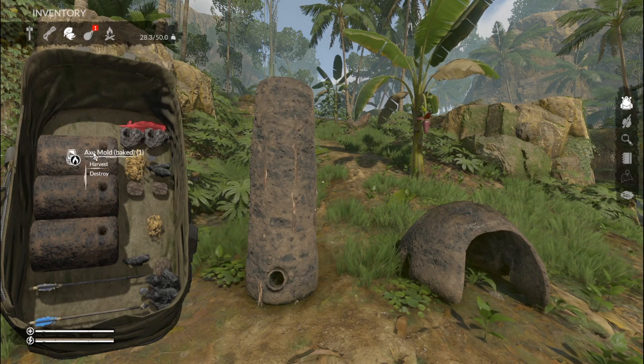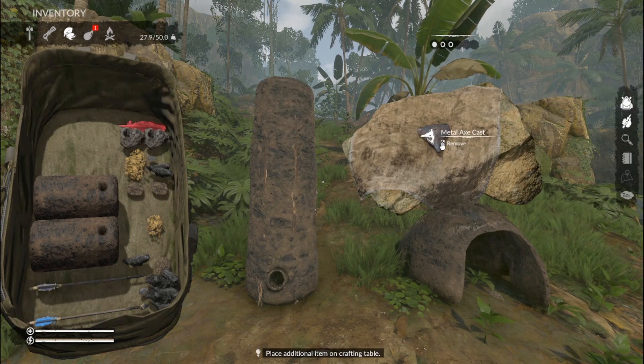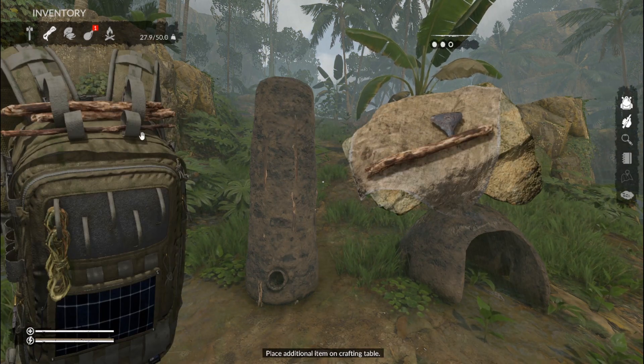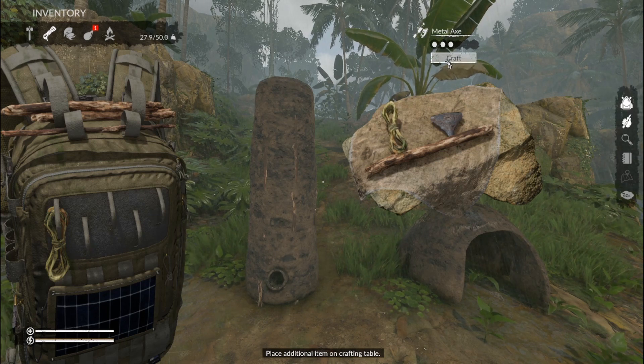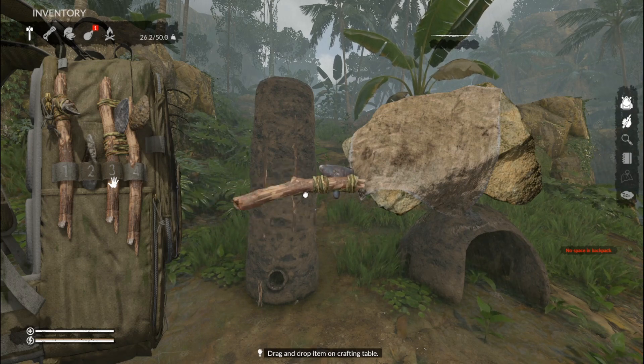Next we're going to harvest the axe mold, and we got a metal axe cast which looks like this. You can then combine it with a stick and a rope to make a metal axe, and this is what the metal axe looks like.